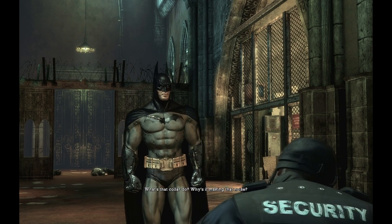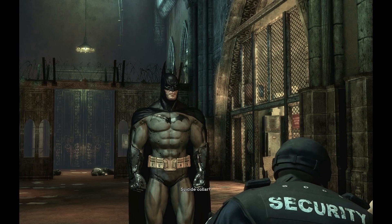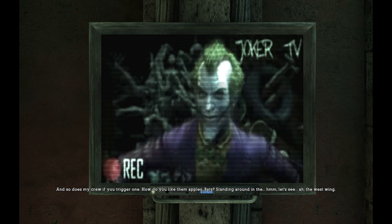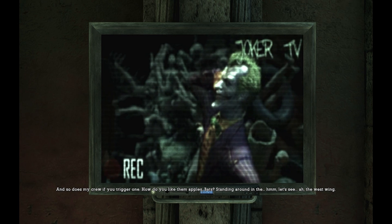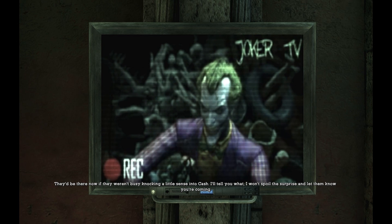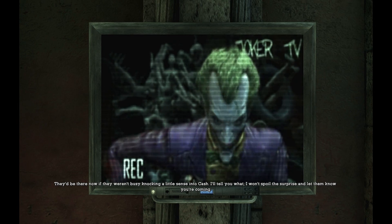What's that collar do? Why is it making that noise? It's the suicide collar - but it sounds weird. Well, they've got some other name, but we just use them to monitor patients' heartbeats. If it drops too low, the alarm goes off and a crash team rushes in. And so does my crew, if you trigger one. How do you like them apples, Bats, standing around in the West Wing? They'd be there now if they weren't busy knocking a little sense into the cash. I won't spoil the surprise and let them know you're coming.